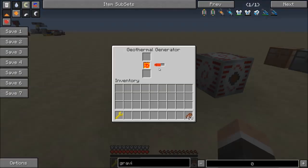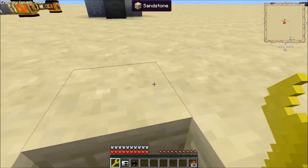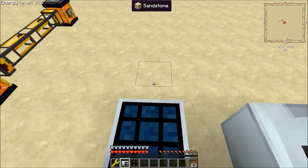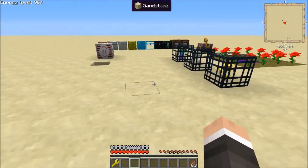Here's a geothermal generator with lava inside and an ender tank underneath. We'll just slap that there, and there you go — it keeps its lava and everything.